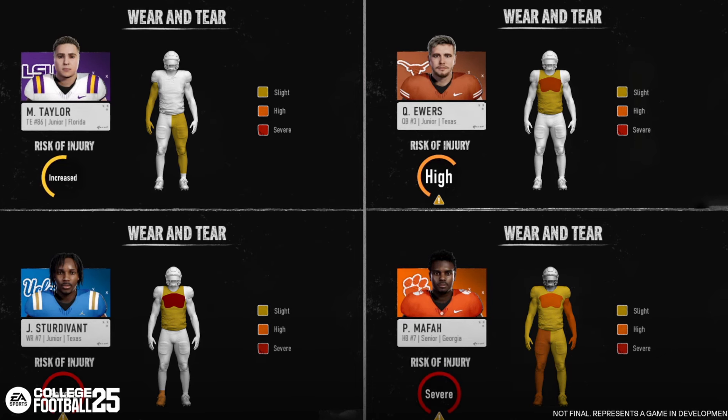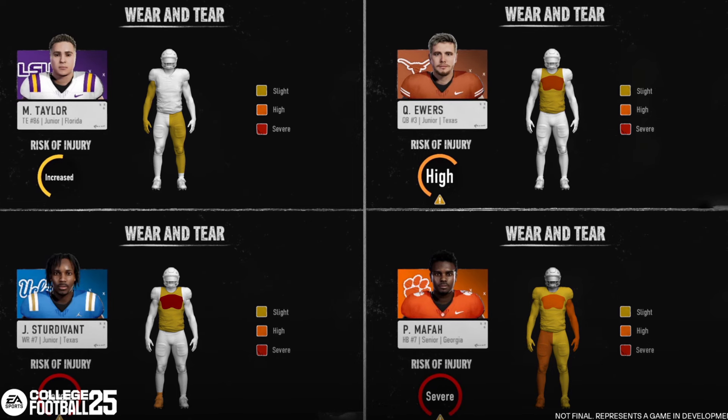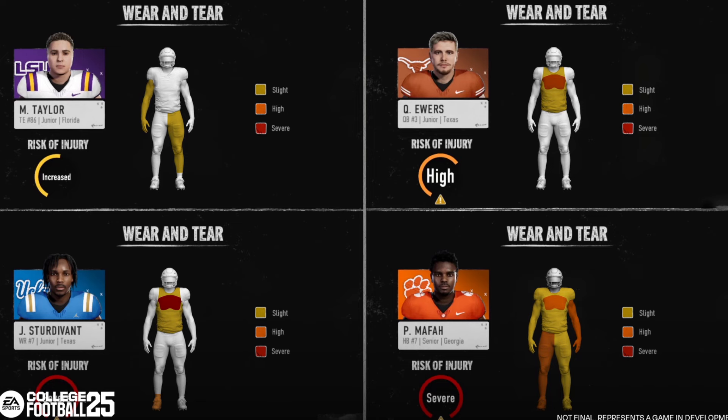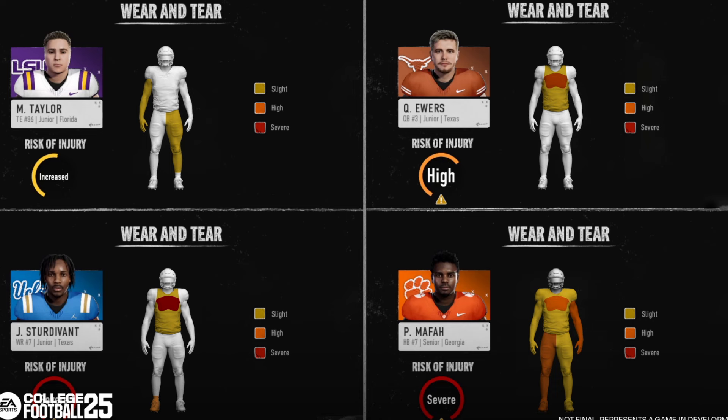So I like the examples they gave: running backs are just going to get run into the ground, tight ends you go for the legs, and then quarterbacks and receivers. I think that's a great system they put into this game. We'll see how it performs — this could be great on paper but be annoying in game. I don't think this is going to be a factor in competitive play at the same level as Madden, but road to glory where things actually change week to week is where this is really important.